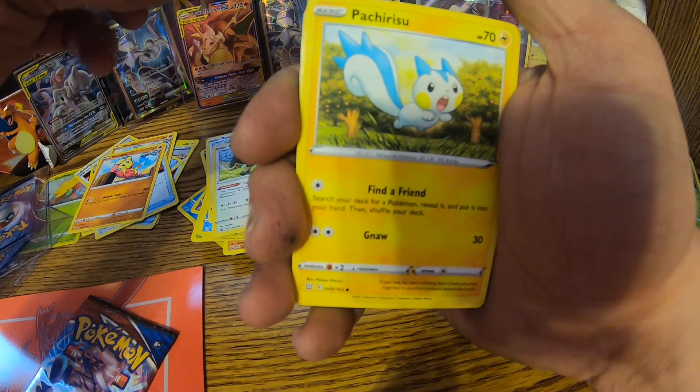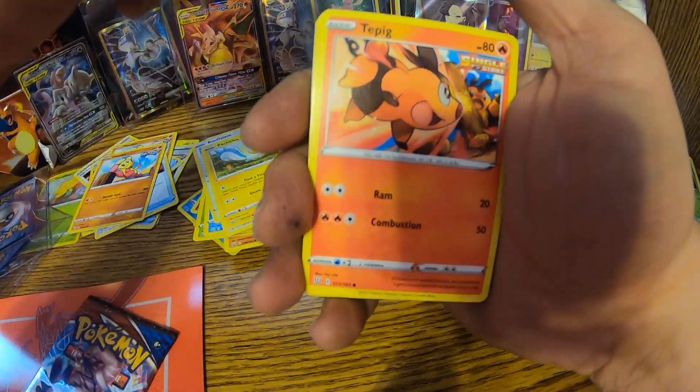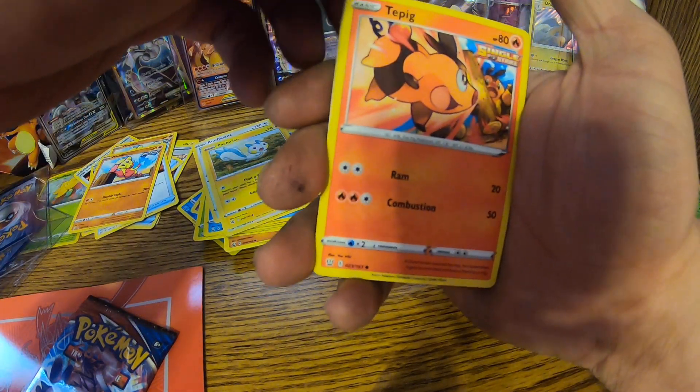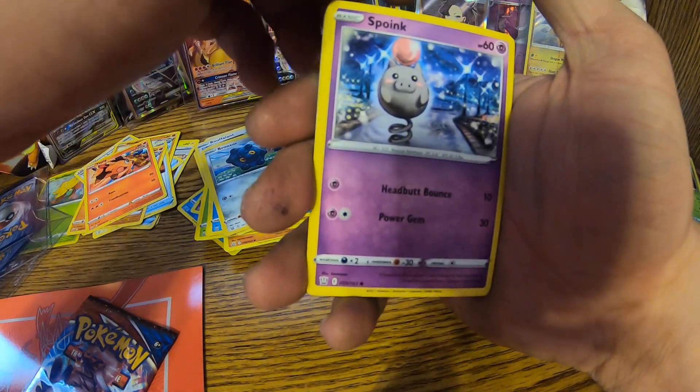A Tepig Single Strike, Bronzor, Spoink — continuing through the last pack of the Battle Styles Elite Trainer Box opening.